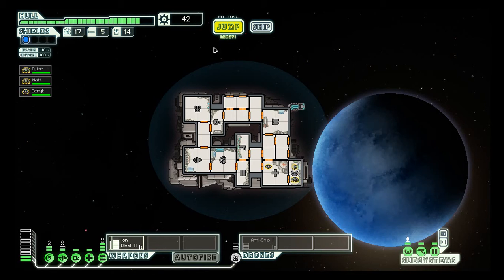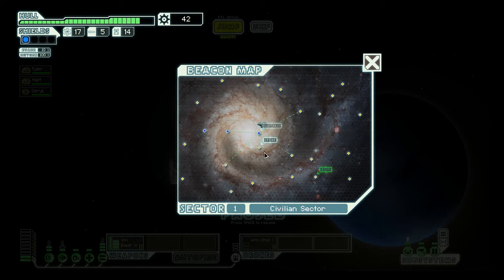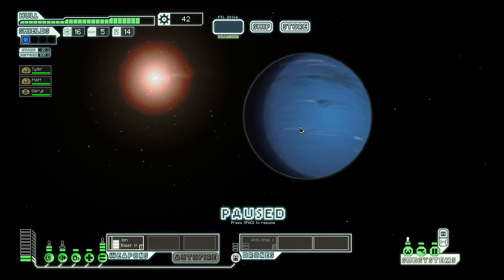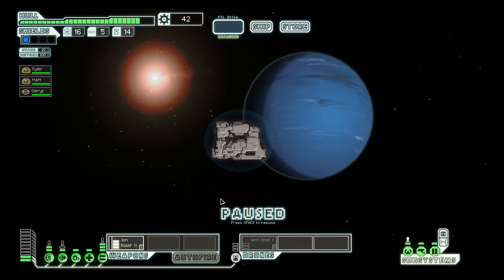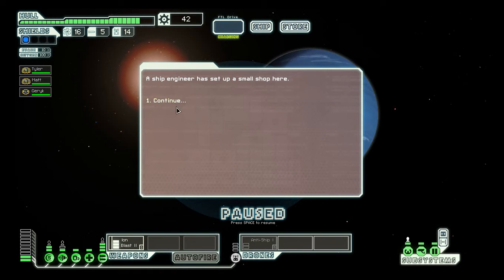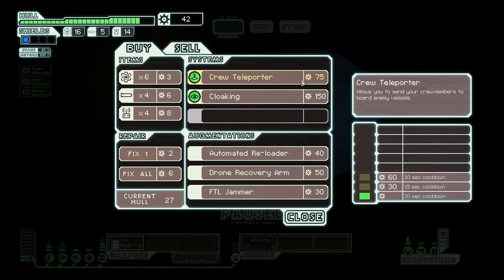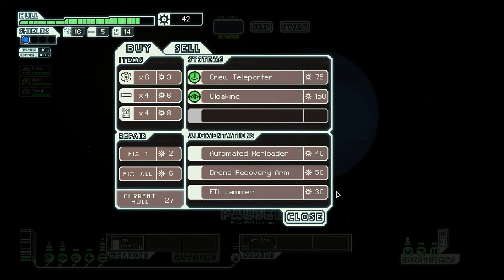What do you do with scrap? You upgrade stuff and buy stuff from the store. We're headed to the store — it takes one fuel to jump and we have 16 fuel. If we leave, we have enough for that crew teleporter. We could plant it in our base and launch our crew to make it. That would let us kill the crew of the other ships — you can teleport your crew onto their ship with it.